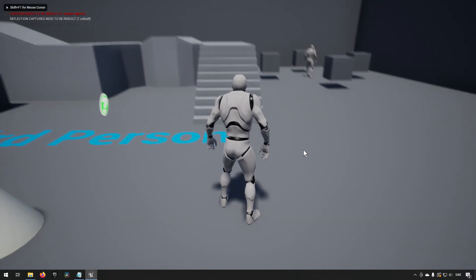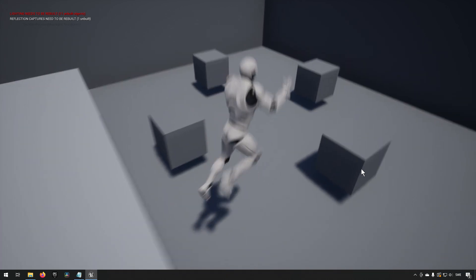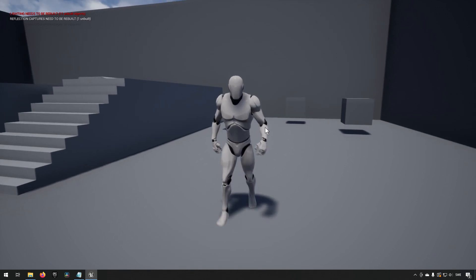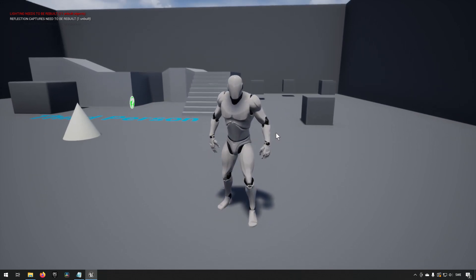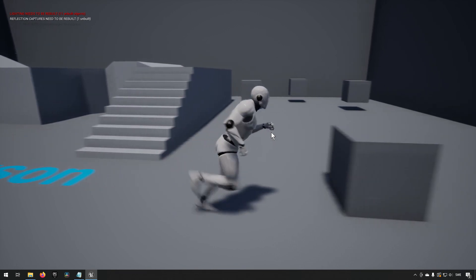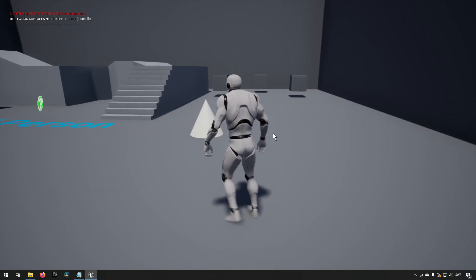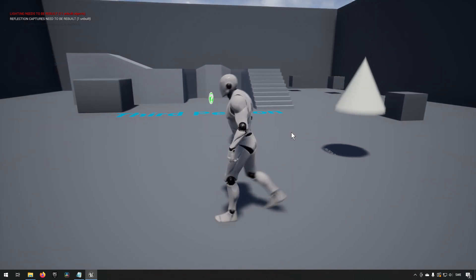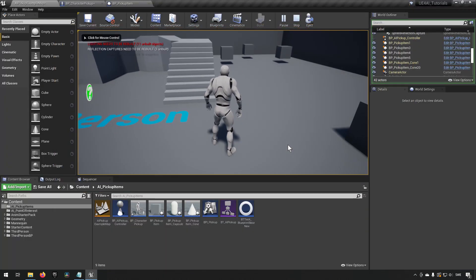By walking over a pickup item you can pick it up, and by pressing the R key you can drop the item you currently have equipped. If you don't have an item equipped you can't drop anything. If you pick up one item like the cone and then pick up another item like the box, you will drop the previous item before picking up the new one. What we will be doing is expanding upon this basic system to make it so that we can steal from a character.